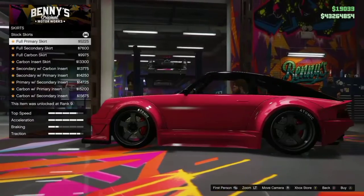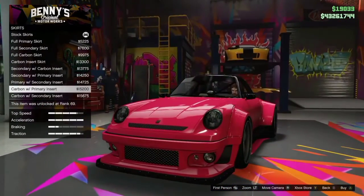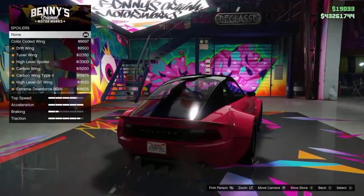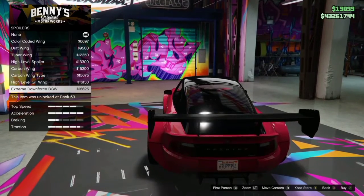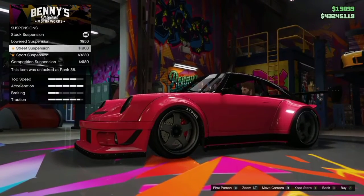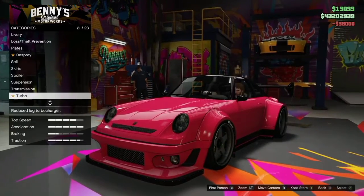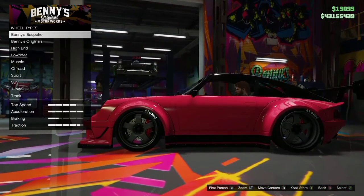For skirts, obviously we could slam her down — looks pretty cool. The carbon with primary inserts are pretty cool, but I'm not gonna do any skirts. For spoilers, I am certainly gonna do spoilers — we're going to go for the extreme downforce BGW. For suspension, this is pretty lowered as is but we're gonna slam her down. We almost have max traction; we'll notice it when we start the test drive. Max transmission, turbo obviously — the performance, we have to go all out so we know how good this thing handles.